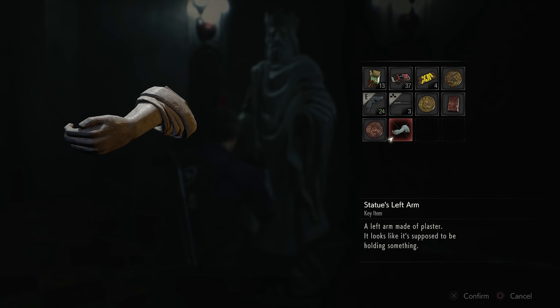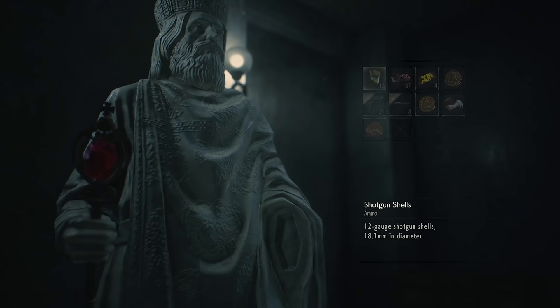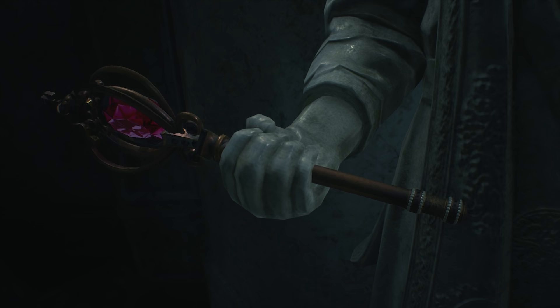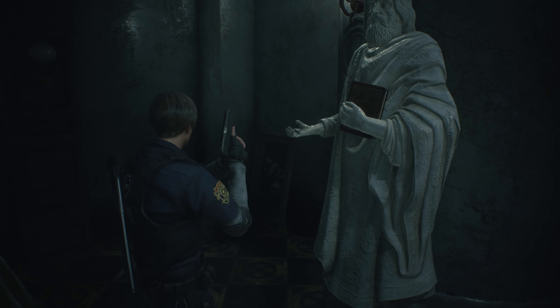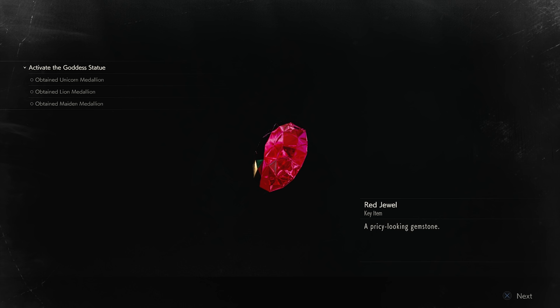Okay, this book goes in your left hand. I just took it back. Okay, place it again. I just get the scepter? Is there something on the scepter? Because that seems like solving a puzzle to get a puzzle item. Yeah, I guess so. Red jewel — pricey looking gemstone. I have not the slightest clue what to do with that. That is pretty.